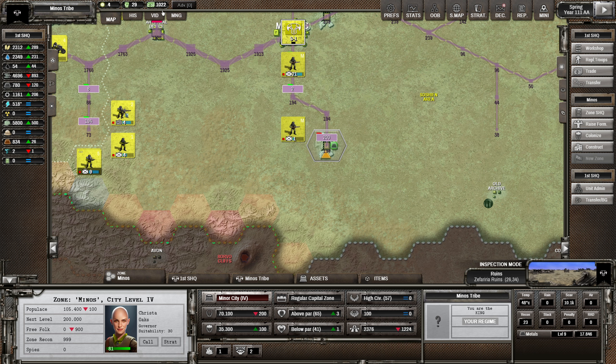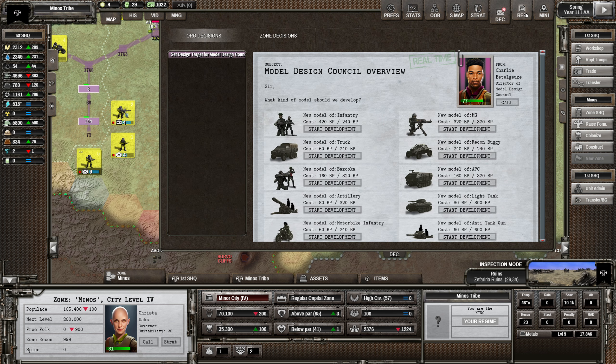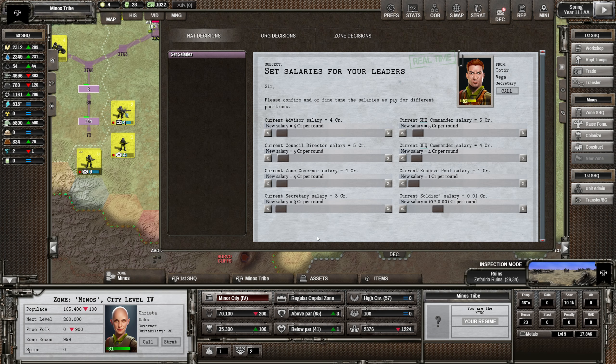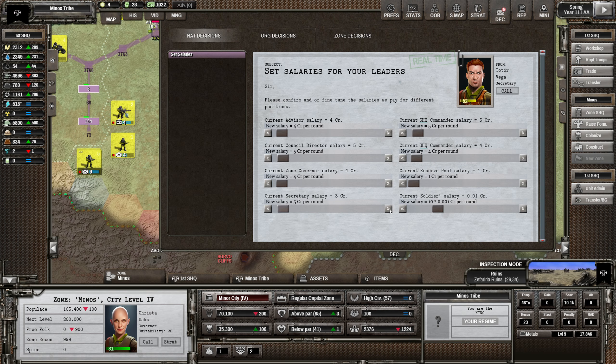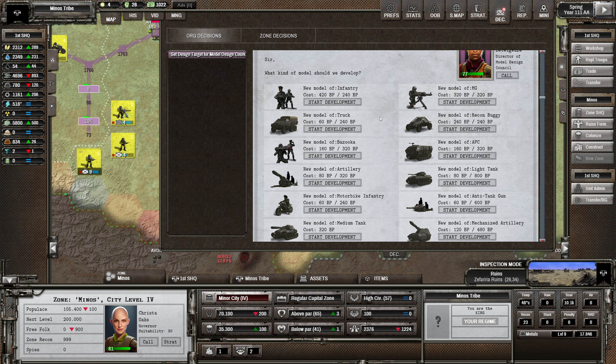What are we spending every turn? 140 - wow, I thought we were spending way more than that. Let's jump into the salaries and pay our workers. We're going to pay them in the zone. Give yourself a raise - he's going to be happy. Secretary needs a raise too.